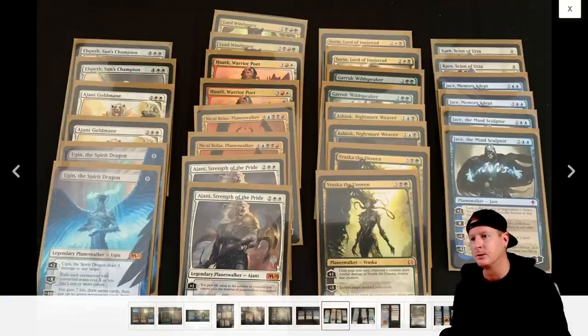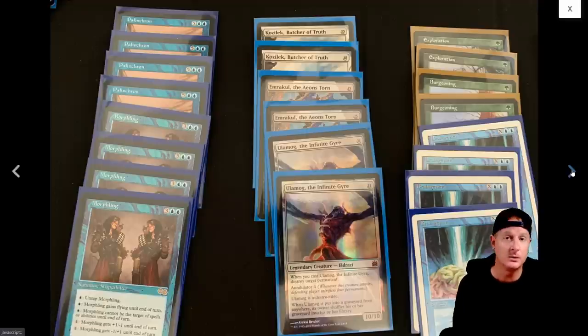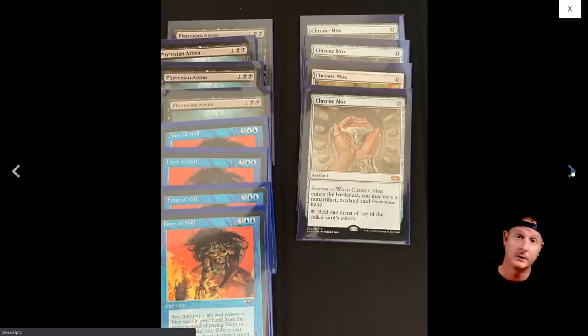And then I saw some promo cards. You got some Jaces, Karn Scion of Urza - looks like one might be foil. Nicol Bolas, Planeswalker. Some decent value here. And then some bigger value with Ugin Spirit Dragon, Ajani Goldmane, et cetera. Next page has Ulamog Infinite Gyre, which is a sweet card. Emrakul and Eldrazi. And some Palinchrons - that is phenomenal. Braingeyser, which has gone up in value recently. Morphlings, Exploration, Burgeoning. There's a lot of value here. Phyrexian Arenas, Chromoxes times four, and Force of Wills.